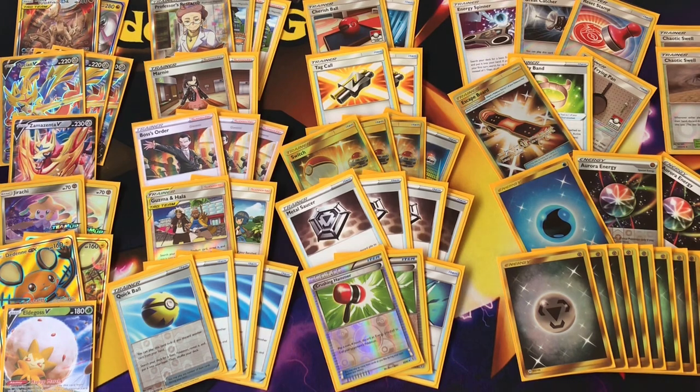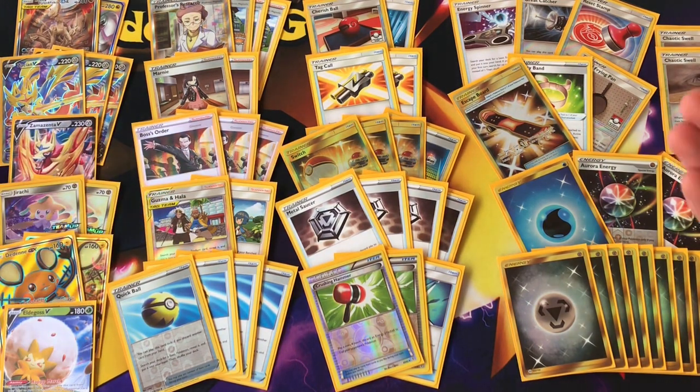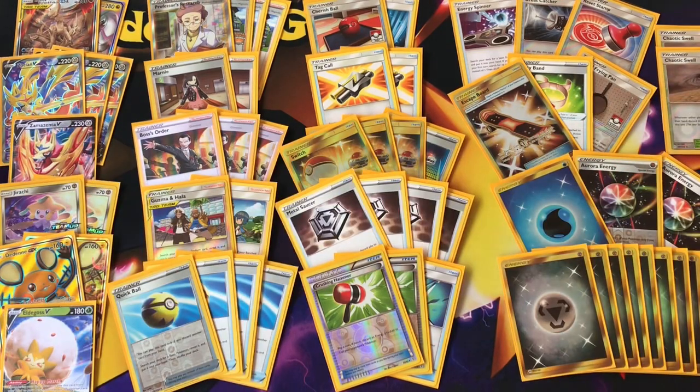So this is the updated list of the Zacian ADP. What's new? Zamazenta is new, Eldegoss is fantastic, Boss's Orders is great, and we opted for Vitality Band instead of Shrine of Punishment. So this is the list for you today. If you enjoyed the video, be sure to hit the like button, subscribe for more content, and let me know if you'll test out Zacian ADP in the new Rebel Clash format. Have a fantastic rest of your day — thanks for tuning in, and I'll see you guys in the next one. Peace out!